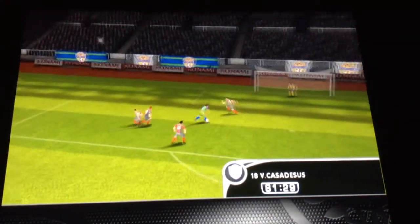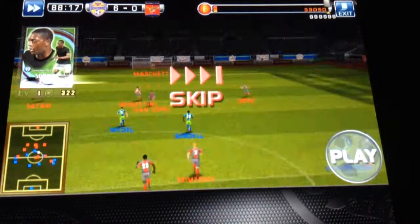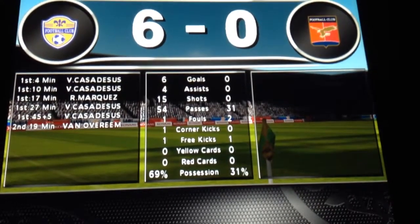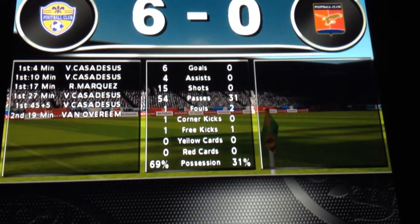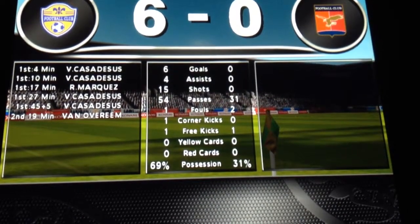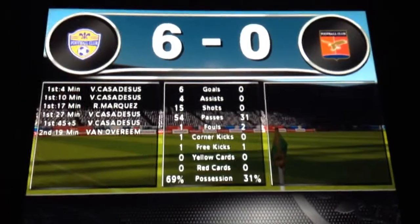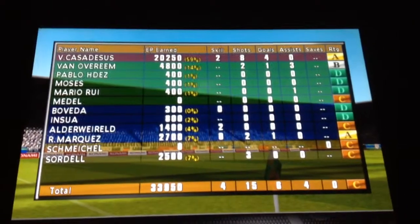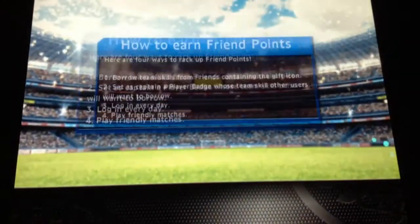Is this another goal? No, it's not — and we win 7-nil. Those are the stats: we got six goals, they got none; four assists to their none; 15 shots to their none; 54% possession to their 31%; two fouls to our one; one corner each; one free kick each. Our striker got an A rating and one of our defenders got an A, and the rest got C's or D's.